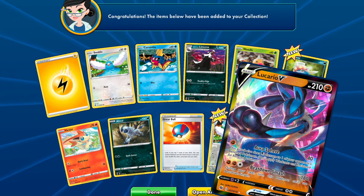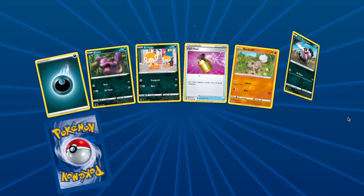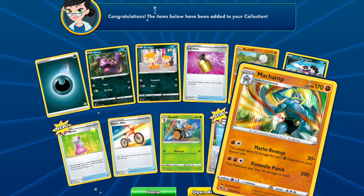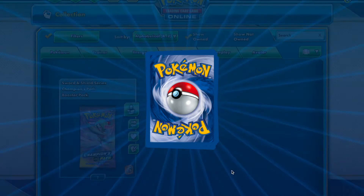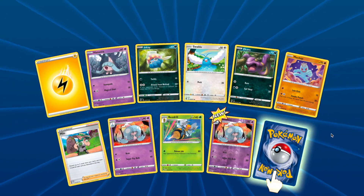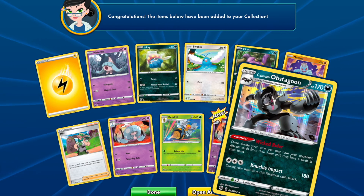Lucario V, nice. Machamp — this guy's always flexing, every day is chest day for him. Galarian Obstagoon.